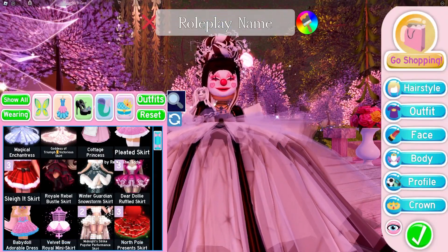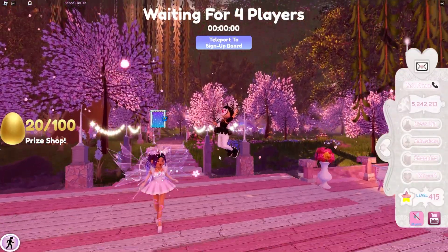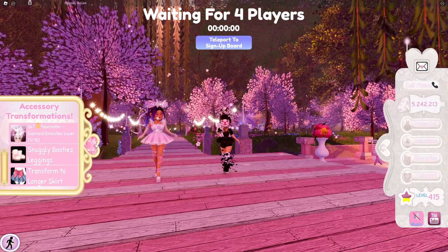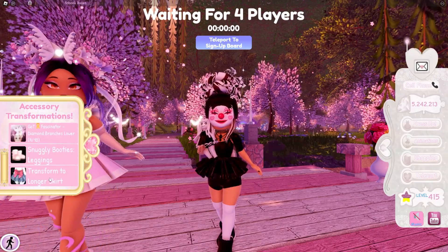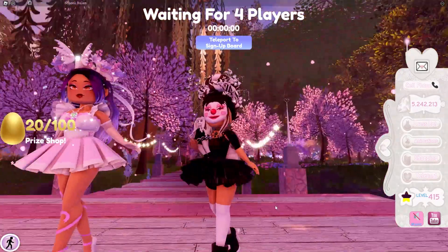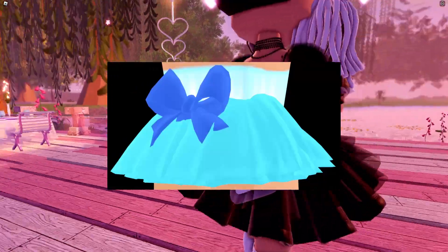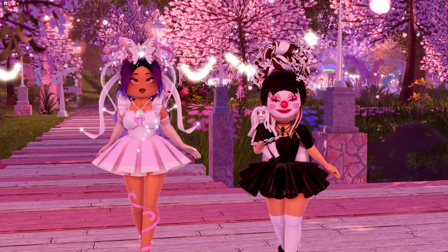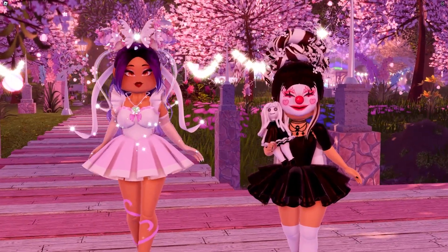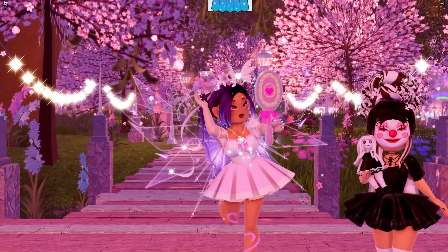The Mini Skirt was also reworked. It's popular but it sort of sucks up inside your bodice, sitting really high. Like the pleated skirt, it has a longer skirt toggle to help it fit better with longer bodices. We'll pop on screen how it used to look. A little bow was added on the back with this rework, making it super cute. It doesn't clip into everything and the bow sits really nicely on the back.